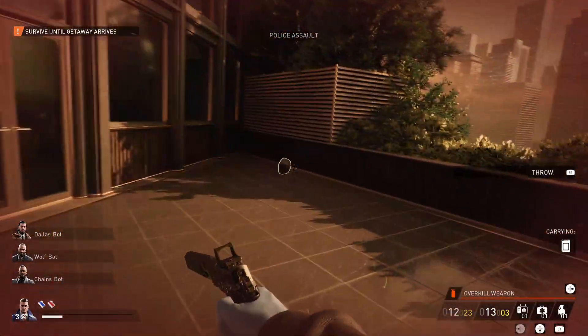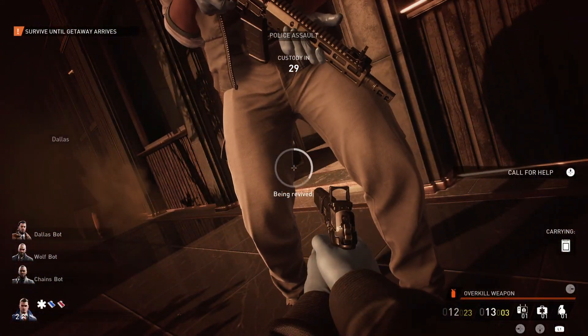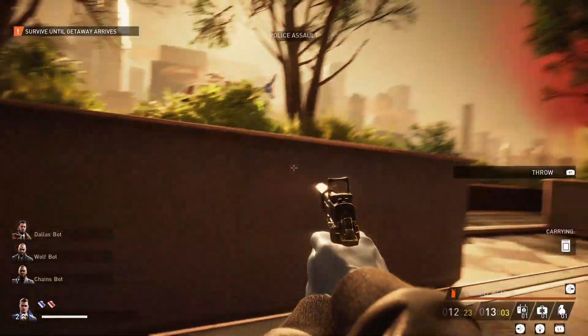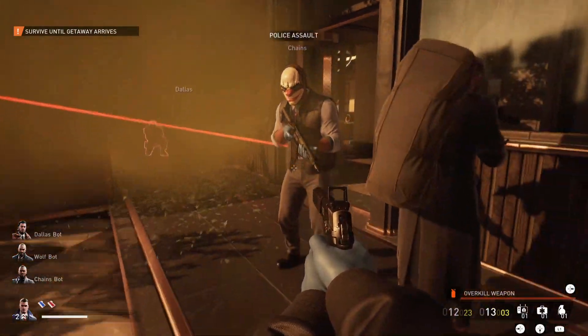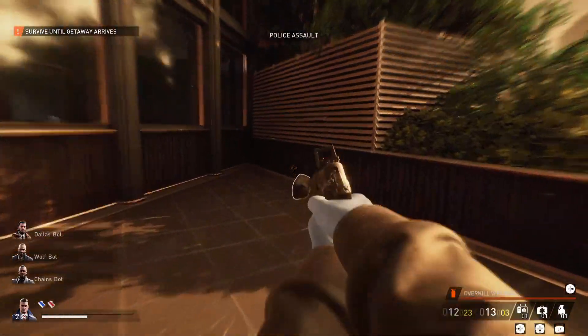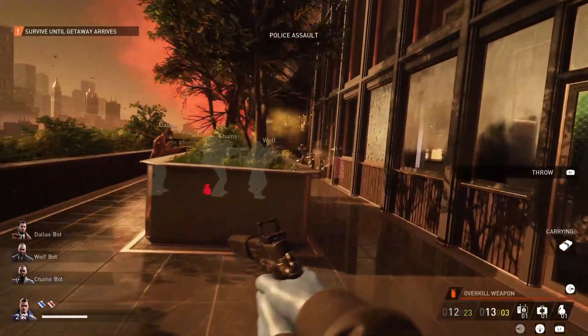The looted bags will appear on your left-hand side. I've got one bag that I threw, but if you went back and looted everything those bags would all be there. Be aware that enemies can potentially come and take the bags away.